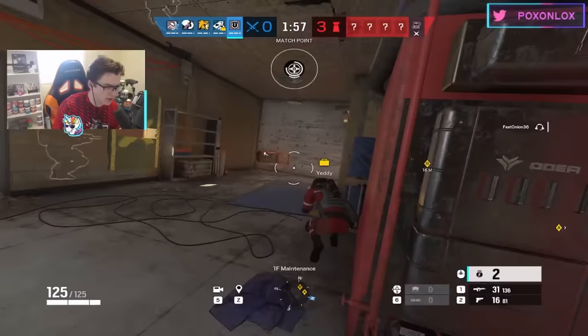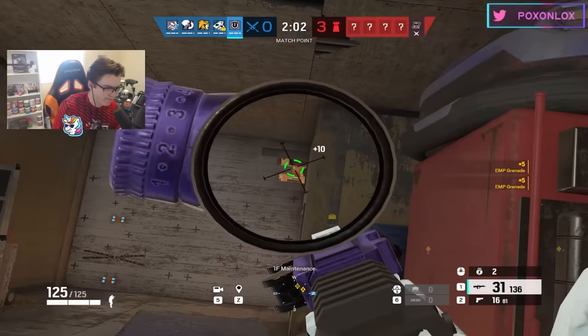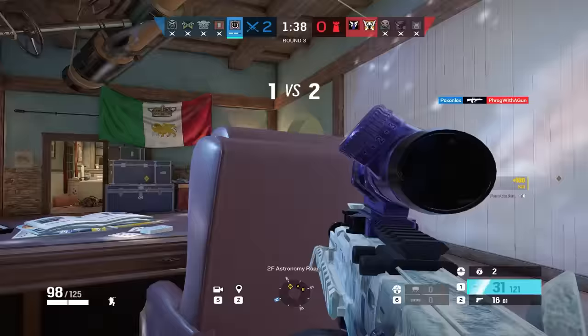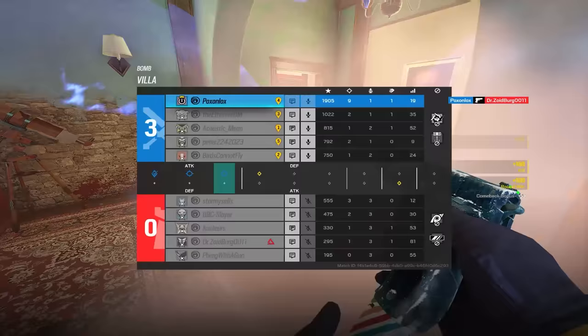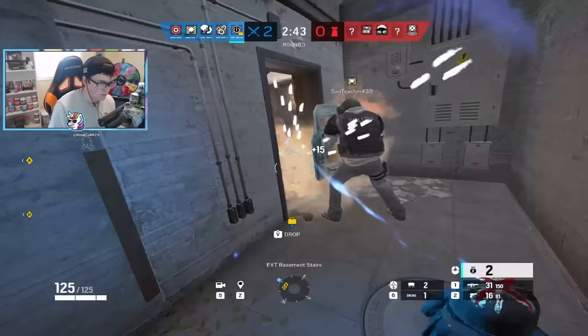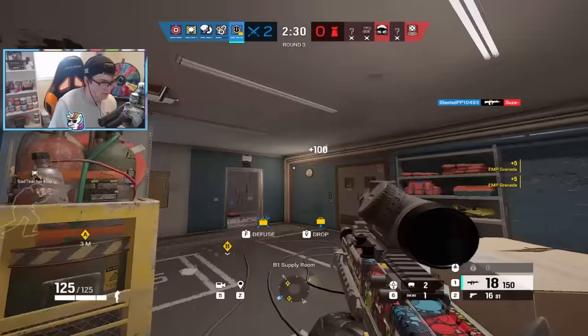Thatcher is still one of the most common bans in R6, and it all comes down to his simplicity. The most effective way to play Thatcher is to simply EMP electrified hatches or walls for your hard breacher to open. If you're up against a Kaid, you might want to EMP the wall twice, a few seconds apart, otherwise he'll be able to Kaid trick and your hard breacher's utility will get destroyed. If you've got leftover EMPs, you can use the sound of them to mess with the defenders' audio. Throwing one down as your teammate is planting will cover up the sound and could disable a C4 out of the air to save their life. You can also use them during a rush to disable any electronic traps on the entrance into the site. When in doubt, EMP it out.